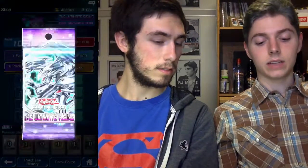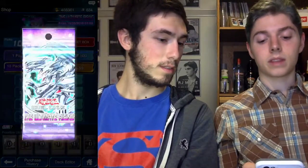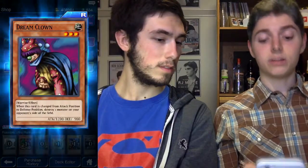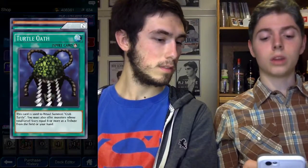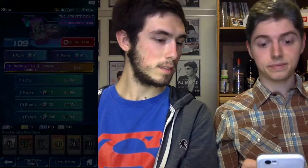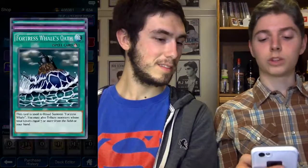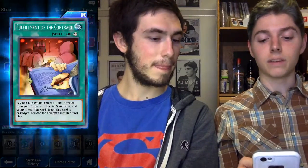I got Fight Shoes, Conscription - great card - Wonder Balloons - one of my favorite cards. Take another secret rare - Storming Wind, Guardian Trice, and Dream Clown rare. Turtle Oath, secret Past the Treasures, shiny, and another rare Dream Clown - just make a Dream Clown deck. I have a lot of Fortress Whale's Oath - I'll have a Fortress Whale deck. Great Mammoth of Goldfine and Fulfillment of the Contract.